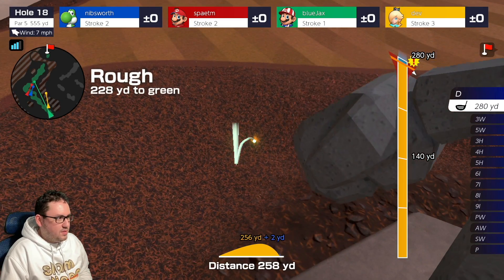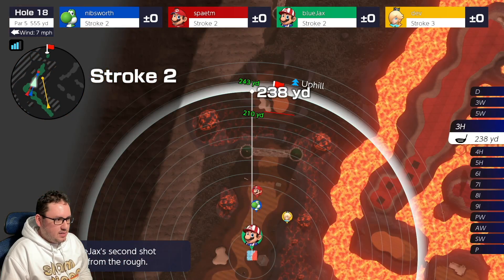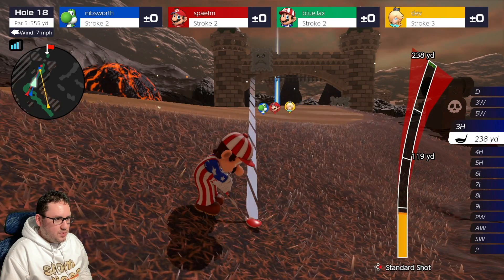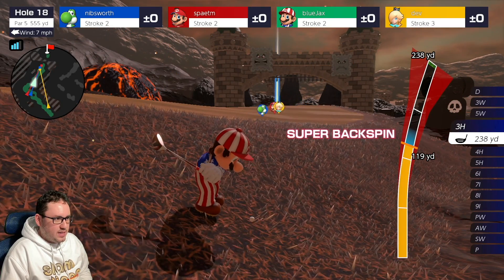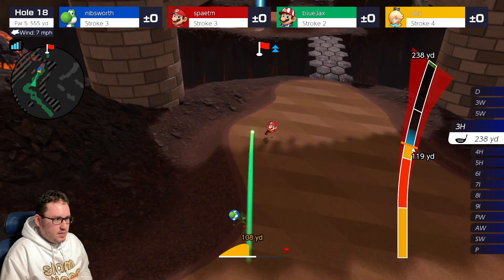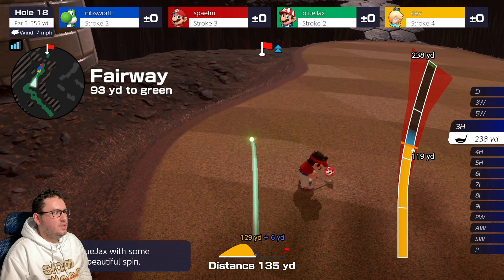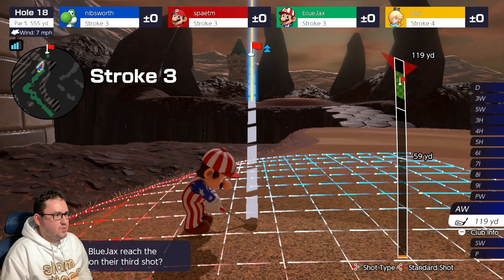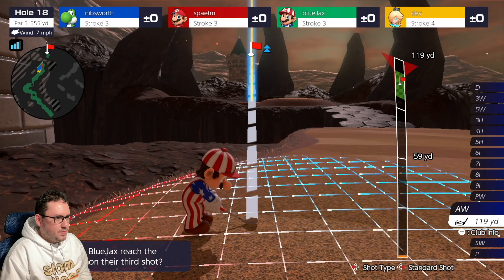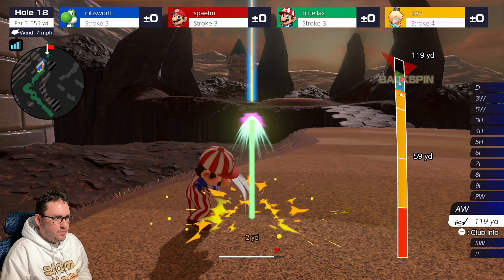Alright, we're gonna be in the rough. Not the worst thing in the world — we can kinda defeat this, we just wanna make sure we don't go too far. So we're gonna do this — Super Backspin it and slow it down. Perfect. Alright, we're on our third stroke and we just gotta make sure we get up there. We'll Backspin it. Nice shot!